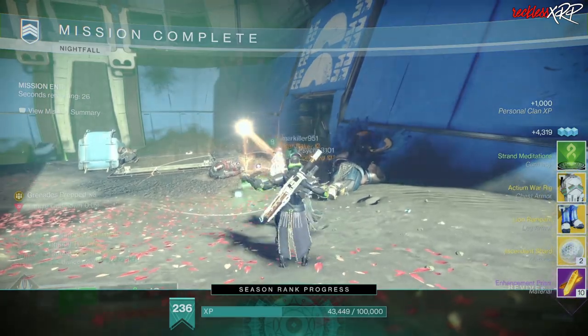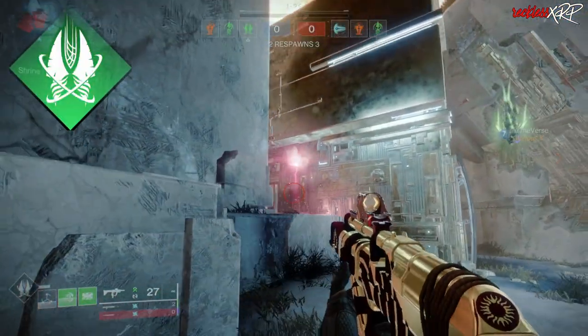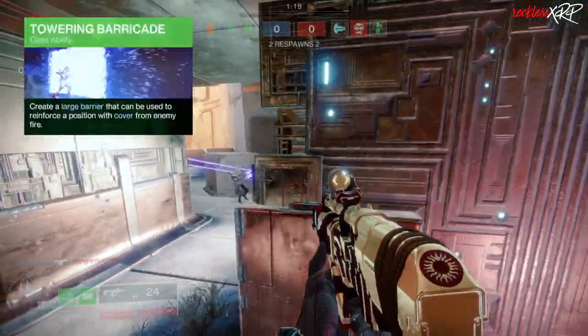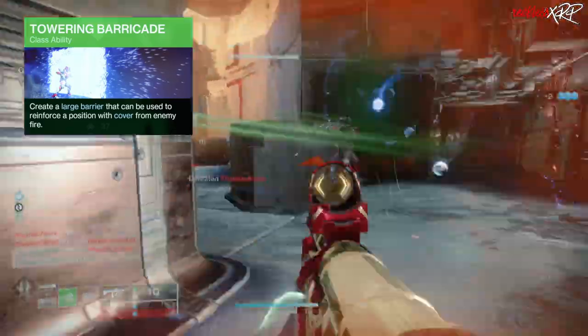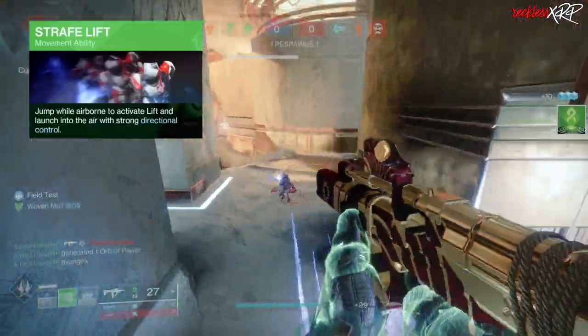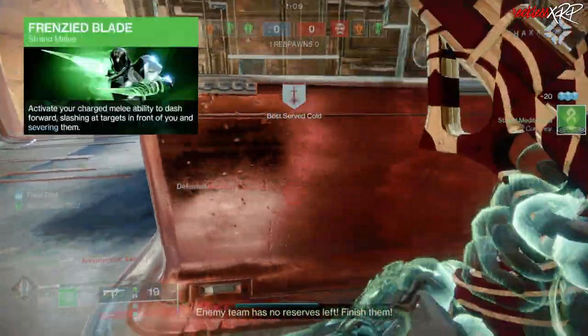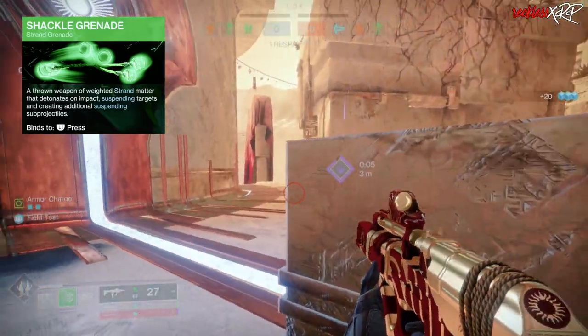Now let's go over some of the changes for PvP. The super is going to remain the same. When it comes to abilities, I do use Towering Barricade — which creates a large barrier that can reinforce a position with cover from enemy fire — along with Strafe Lift, Frenzied Blade, and Shackle Grenades.